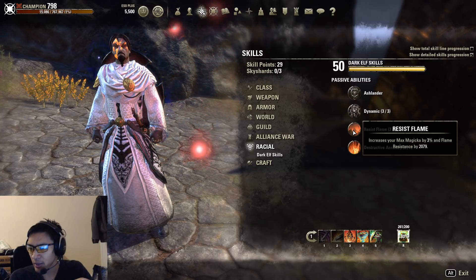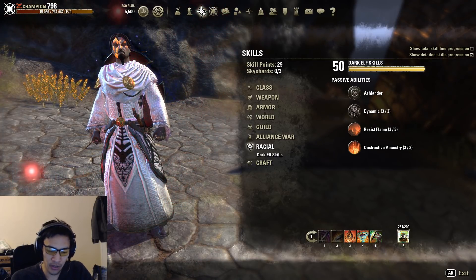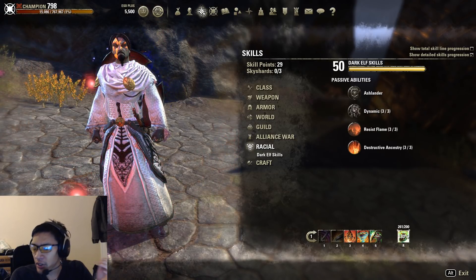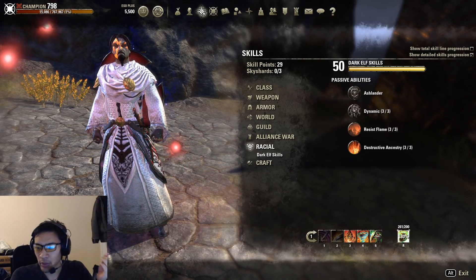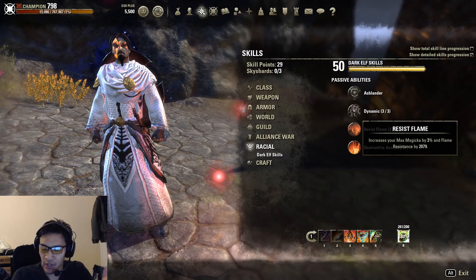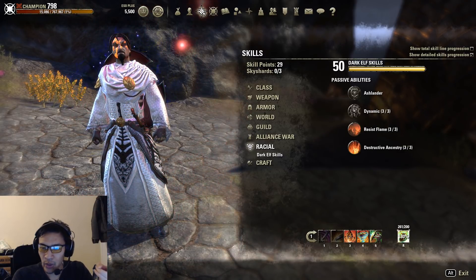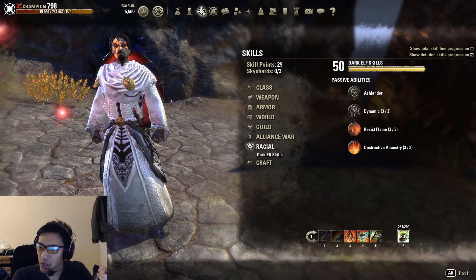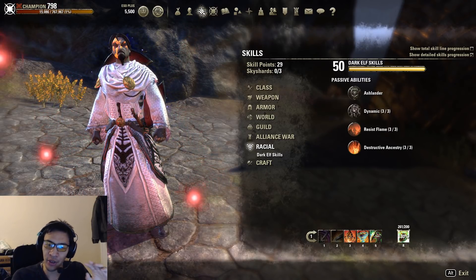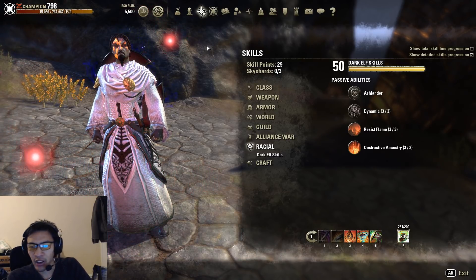You also have racial abilities. Bretons have a passive that increases their spell resistance. Dunmer have a passive that increases their flame resistance by 2079. As far as I know it's just Dark Elves with flame resistance, Bosmer (Wood Elves) with disease or poison resistance, and Bretons with additional spell resistance. There is no racial passive that boosts physical resistance.